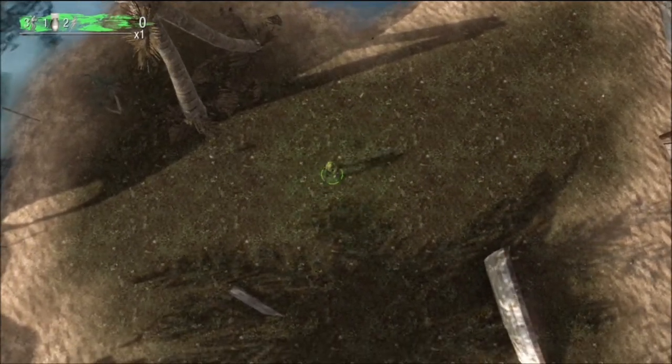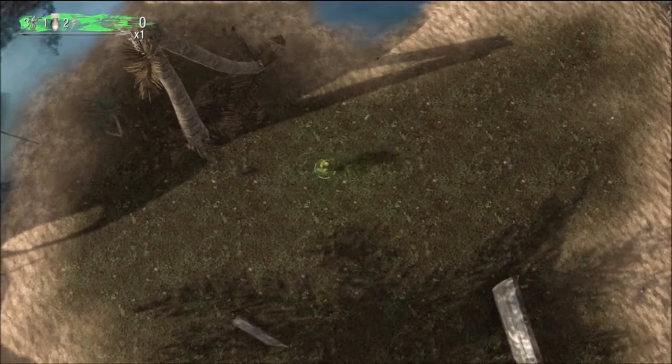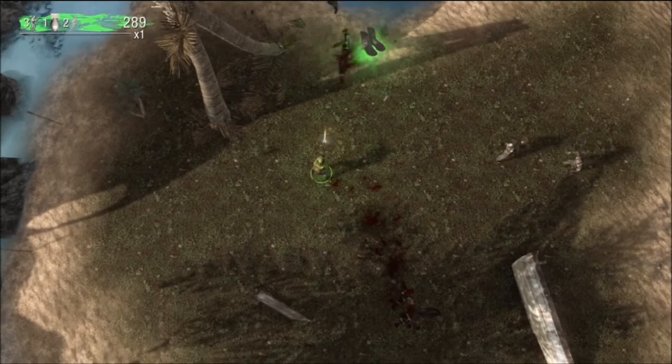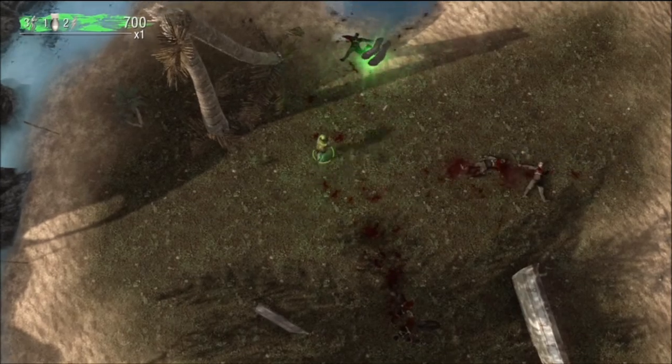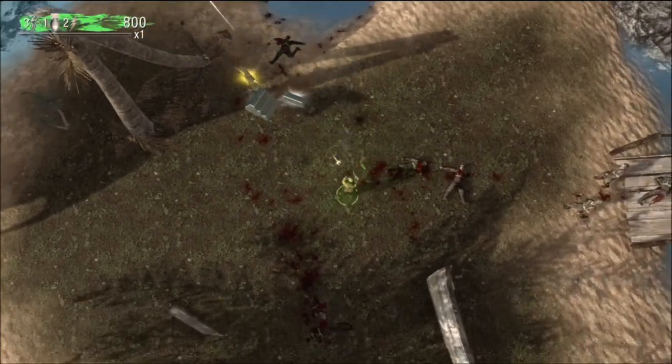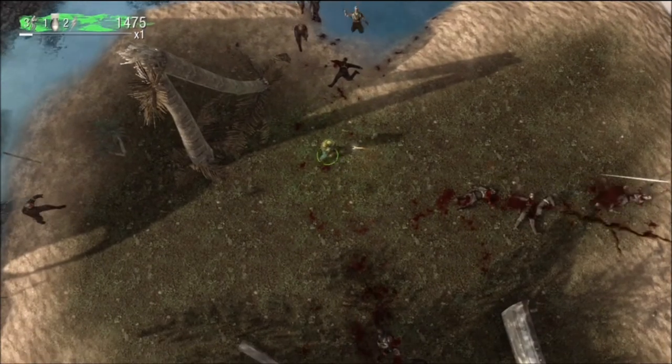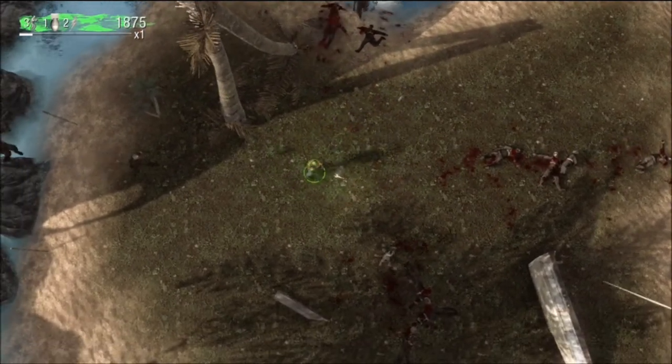As you can see here, I'm just scrolling around and trying to get the round over quickly. In order to play, you just move the right stick around and that makes the gun shoot in the direction that your right stick is pointed.